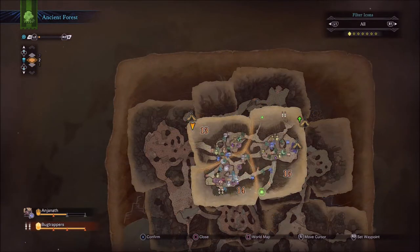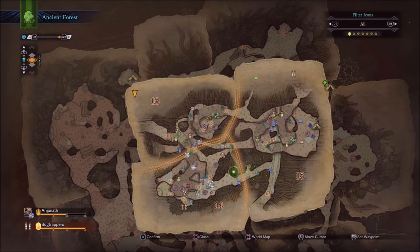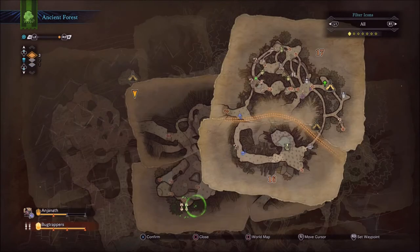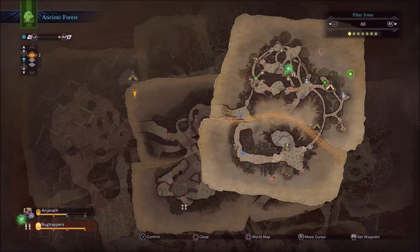Once you've collected enough doodles and have the Grimalkyne Tribes quest, next time you're in the ancient forest open your map and look for the little green dot — that's your Lynian researcher. You can either select him, or do what I did and look for the Grimalkyne icon. It looks just like the palico icon but you can stick a pin in it and it will take you straight to where the Grimalkynes are.